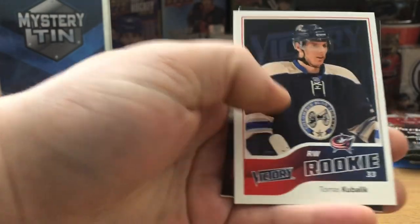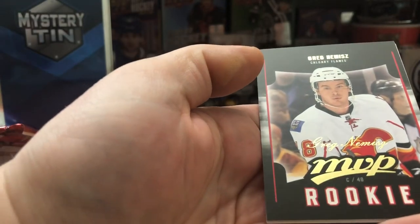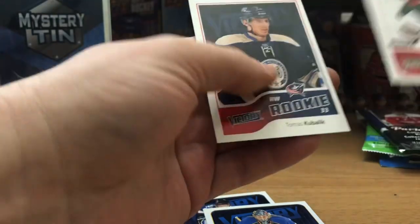Victory 11/12 — let's see what we can get in here. Most likely nothing, this is really really low end. Franzen, Colin Thomas, Kubu, rookie MVP dark rookie of a Greg — whoever he is. There's a black card stuck here. Two rookie cards at least, we got a goaltender here — Halak — and then Hedman. So nothing major out of that.